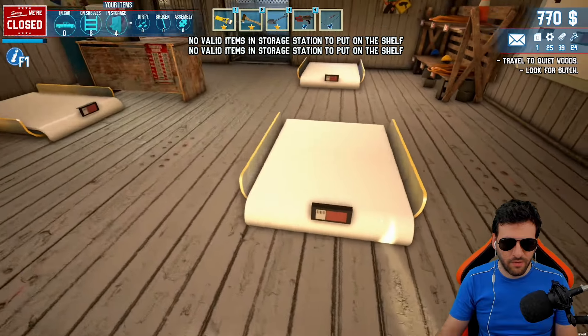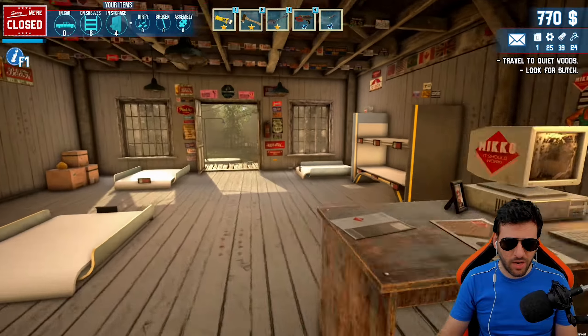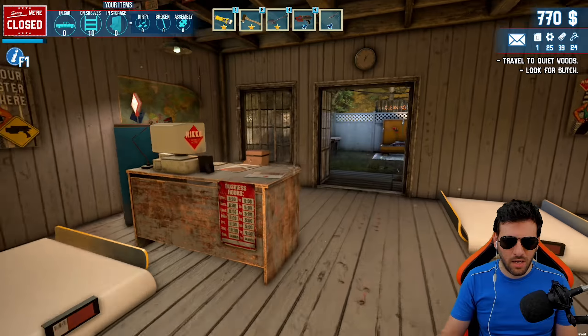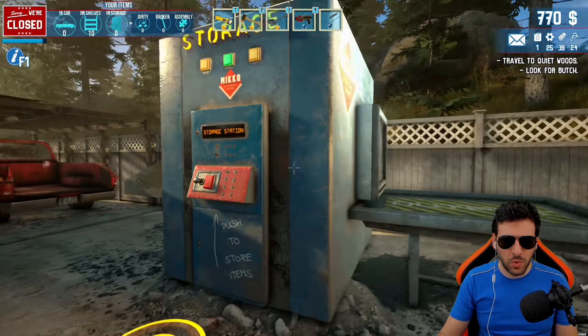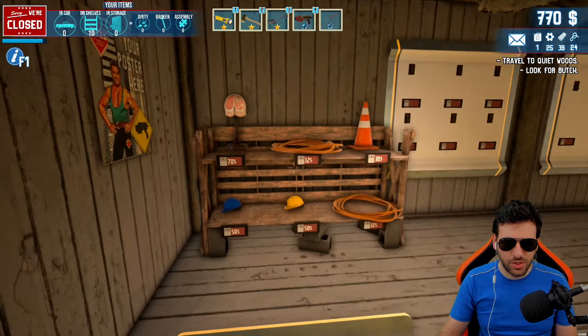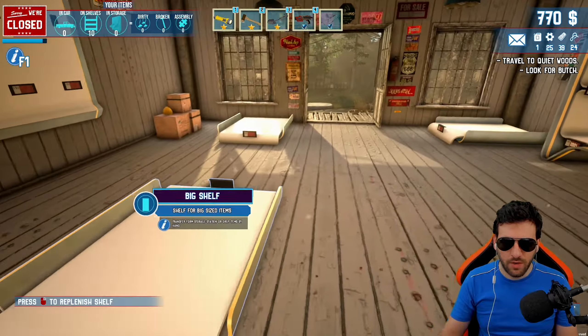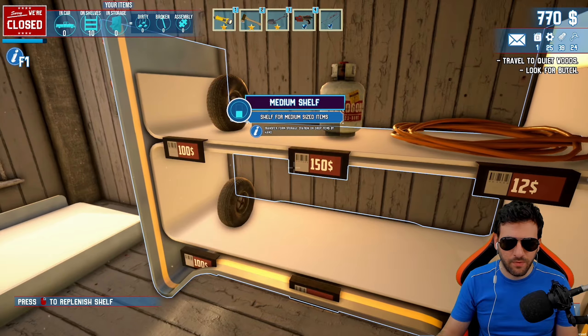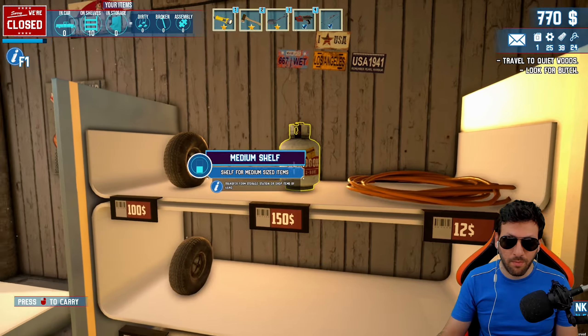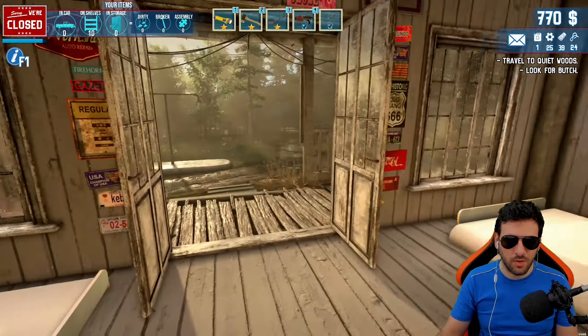Nothing over there, nothing over there. I think we do have a little bit more helmets, so probably they can go here. Nothing too exciting, nothing too much of value, I believe. If we check the prices: 70, 50, 50, 12, 30, 12 for the wire as well, 150 for the propeller, and the two tires go for 100. That's gonna be good money.